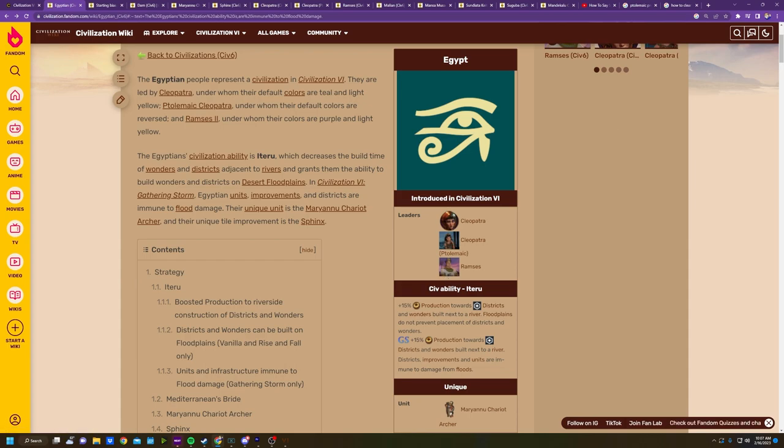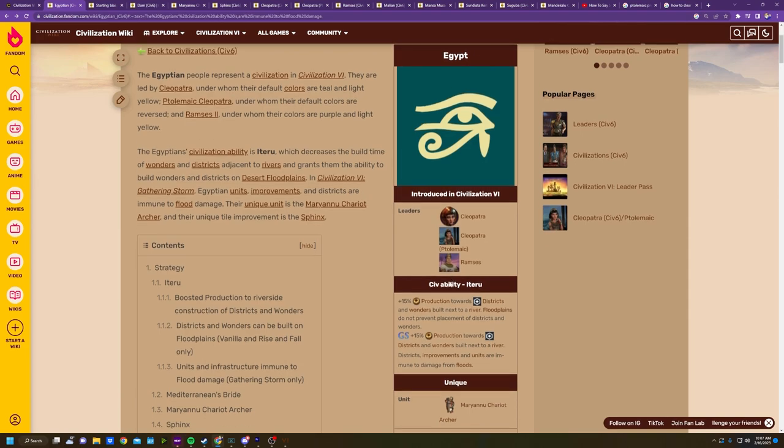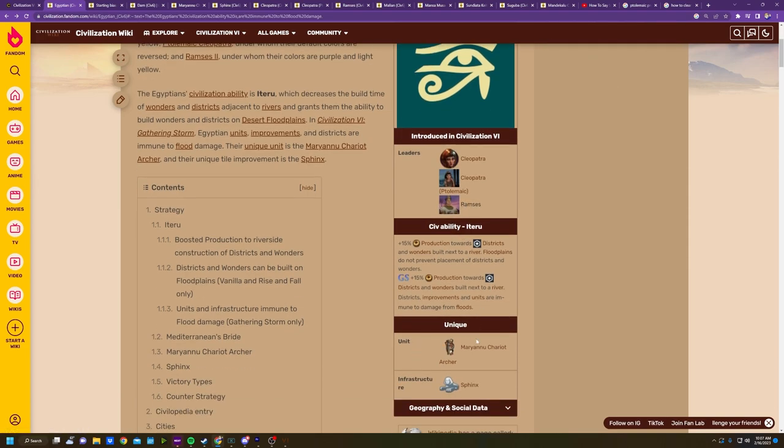If you want to settle on floodplains, you get an additional era score every time you settle on a floodable river or within two tiles of one — just like settling next to volcanoes, deserts, or tundra tiles. That trickle of era score combines with two ancient era unique units and improvements, making golden age classical eras very easy to achieve. The classical golden age is typically the hardest to get because you have the least time, units, and cities.